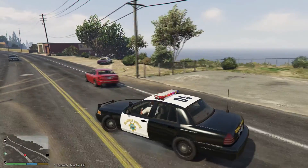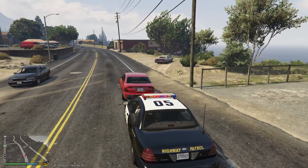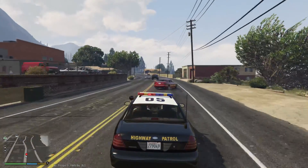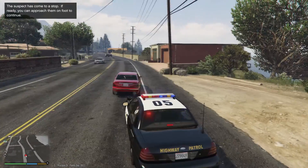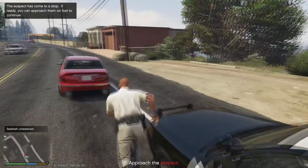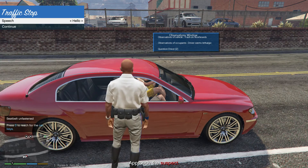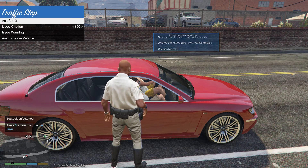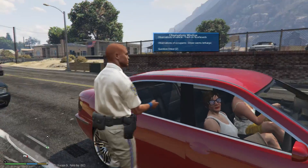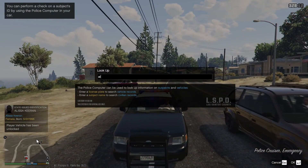Are you going to stop? I have to signal her. Pull over a little bit more. He's got the weirdest siren ever. Let's go ahead and talk to Alyssa. Trash on the floorboard - noted. Good morning, two people in the car - didn't know that. Let's take Alyssa's ID and run her on the computer to see if she's got any priors.